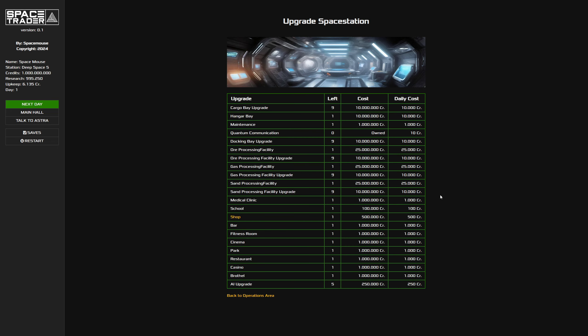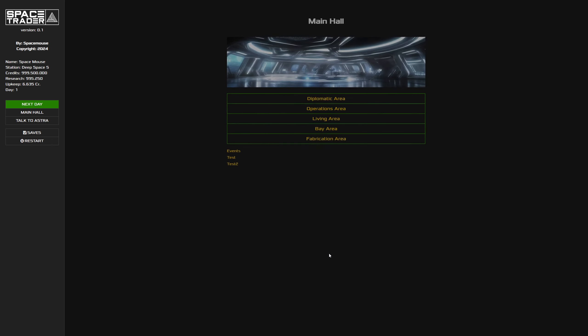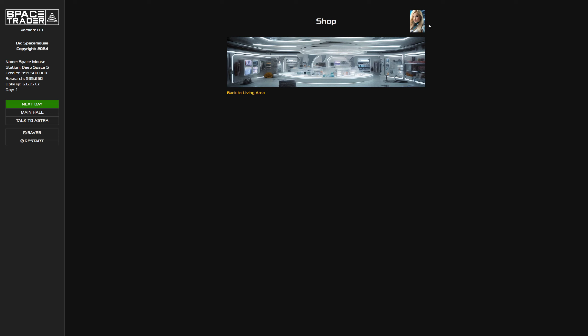We can research the shop - we don't have that yet, so let's pick the shop. Now we've researched it and since we have researched it, we can upgrade the station and get ourselves a shop. You can only do that if you've researched it - if you haven't, it stays grayed out. Let's buy the shop. There we go - we own the shop, there's nothing left to do here, and now if we go to the shop in the living area...